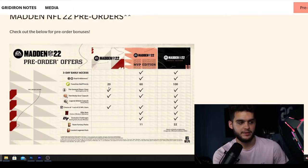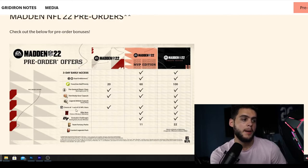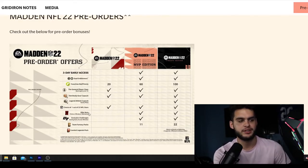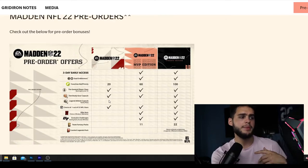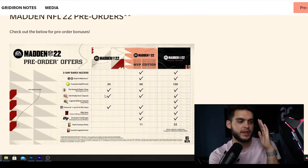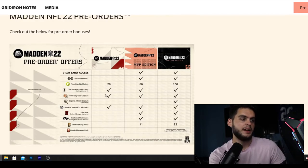Starting with the basic edition - it comes with 20 franchise staff points, the General player class starting at level 10, a Tom Brady gear capsule, and a choice of one out of 32 NFL Stars. The NFL Stars choice is probably the only worthwhile item - it's just one free elite, usually an 80 to 82 overall generic player. The 20 franchise points won't have much use, and the General player class level 10 is decent if you play franchise or the Yard.